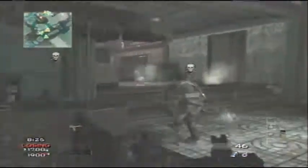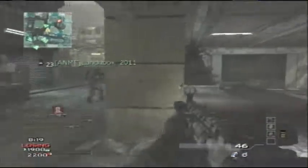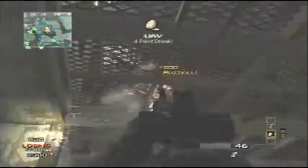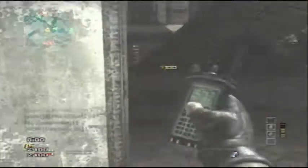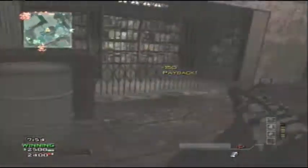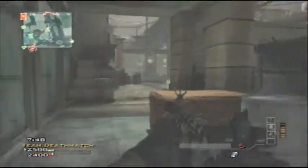I still call it spy plane but it's a UAV — whatever. I've also heard the option of just doing spy plane and counter spy plane, but either way is fine. I prefer to go with the SAM turret — I think it's more useful. If you can place your SAM turret somewhere in the back of the map, like behind your domination flag, just let it go to work.